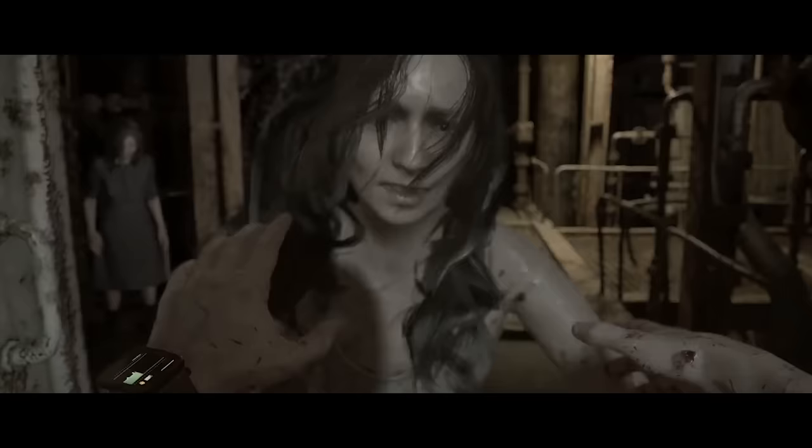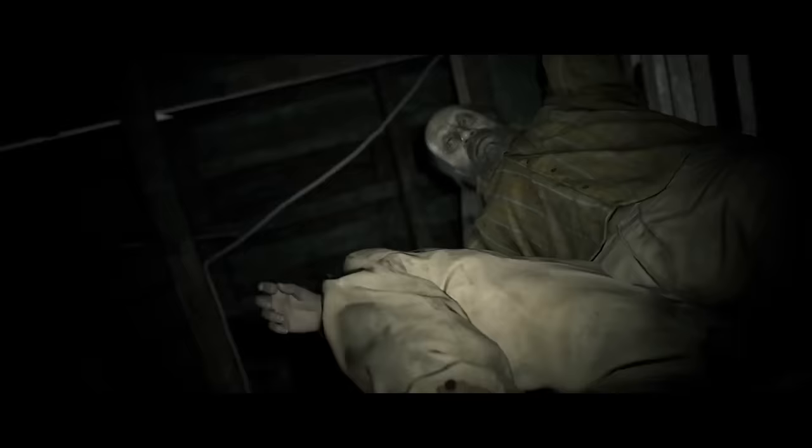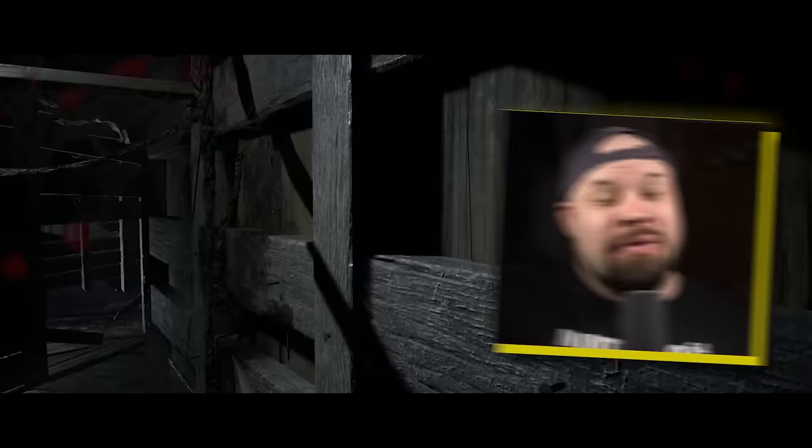Time for us to step in, because Ethan could really use a hand — get it? By the time his story is finally over, this guy is going to have enough hand trauma to give the Skywalkers a run for their money. To say this rescue mission isn't going well would be an understatement. Any day that starts with you wandering into an abandoned ghost house and ends with a size-12 boot on your forehead probably didn't go the way you had planned, unless you have a very strange idea of a good time.